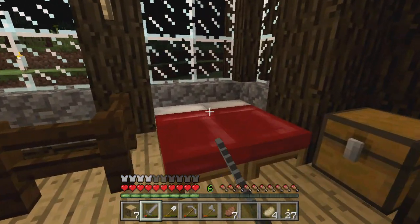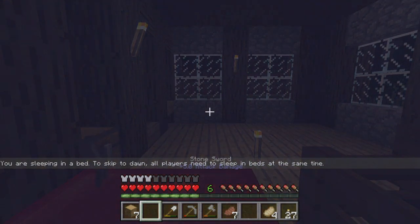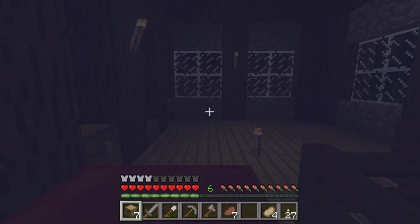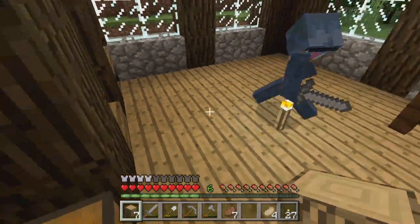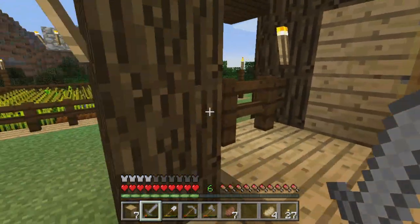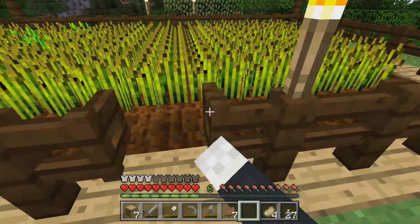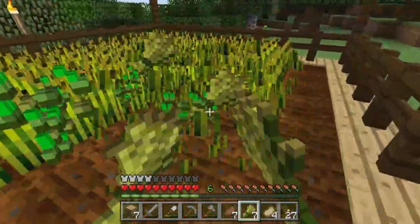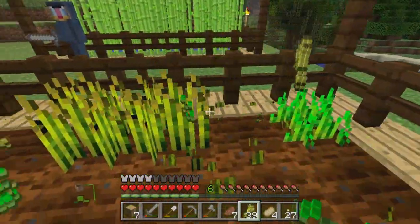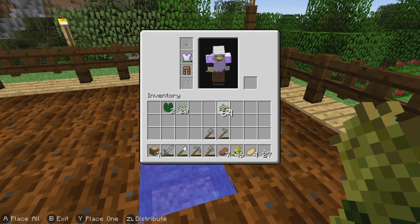Let's sleep real quick. Last episode, we built these nice farms. Okay, I'm gonna have to ask you to stop talking — get in bed, please. I'm in the middle of trying to explain what we did last episode. Look at this farm and look at all that wheat we have — 46 wheat. We can make a cake.